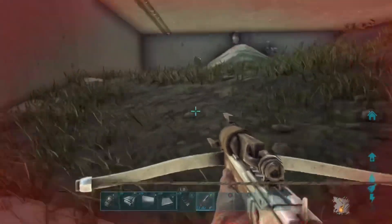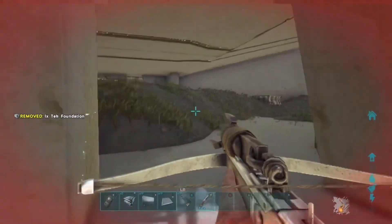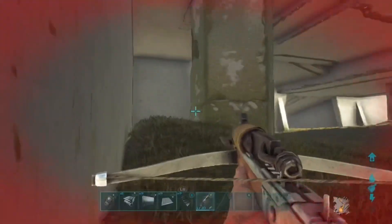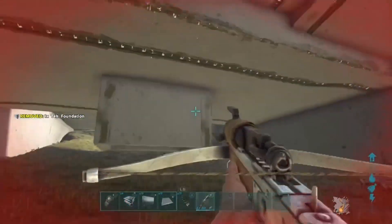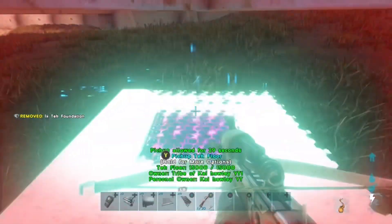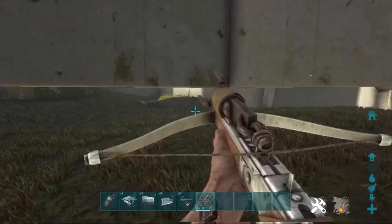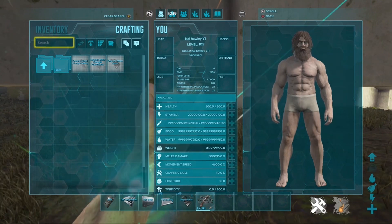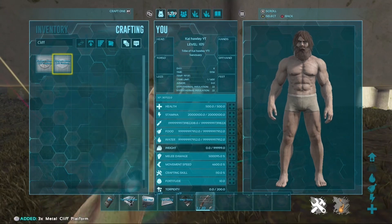I'll jump to creative mode right now to show that there are no kill barriers or teleportation zones around this rat hole. You can walk through different areas and it is pretty insane. You can have an alpha-size base in here. The floor is a bit uneven but you don't need to worry because you can place cliff platforms around the edges. You can also place a cliff platform in this square area here and use it as a generator area.